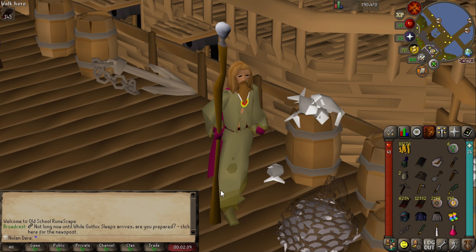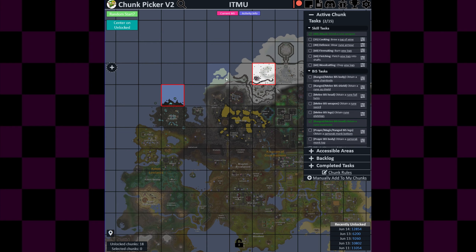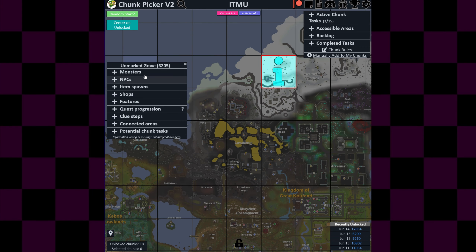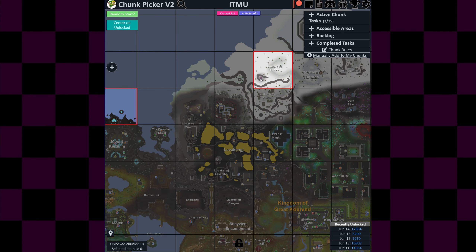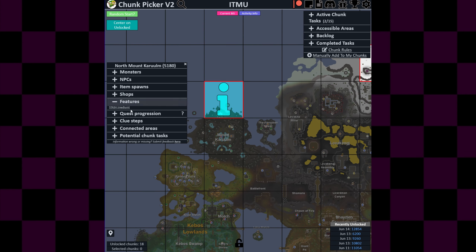Let's get on to the actual interesting part. We're at the chunk picker now and I'll briefly go over the chunks I've unlocked, then explain what I have planned for 500 total level to make this more interesting. I have a lot of chunks where there's literally nothing. For example, this Unmarked Grave — I got this last episode and there was nothing here.